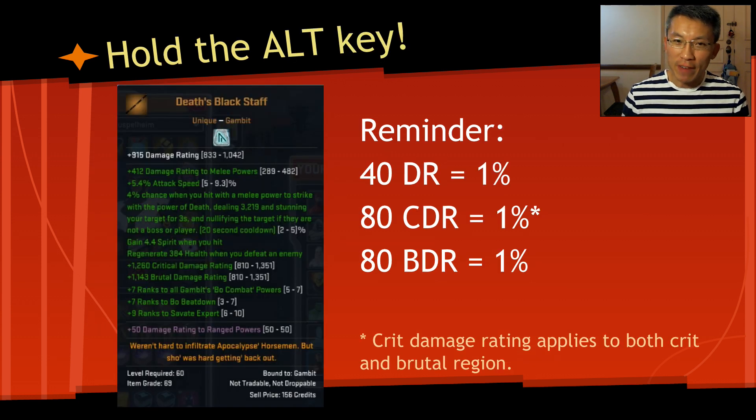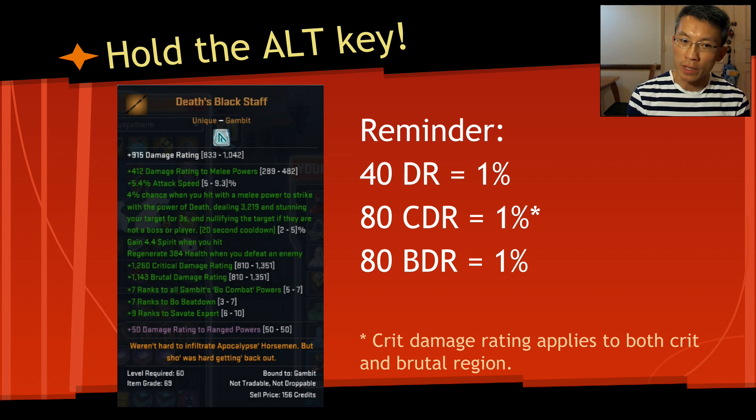For those who may have left the game for some time and are now coming back, you may want to know that you can hold the R key when you do a mouse-over on your unique to see the range of the affixes. With that, you can probably decide 90% of the time whether you should keep the unique or not, because it gives you a nice range on the stats that are relevant to you.